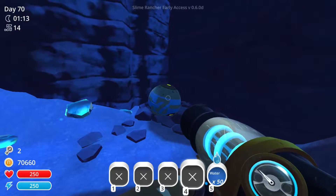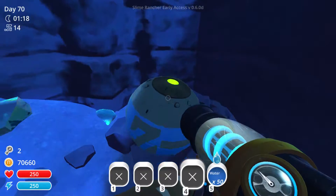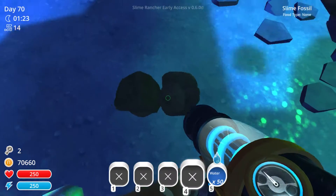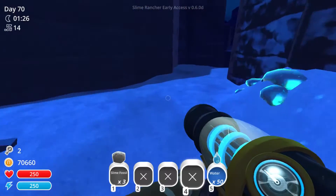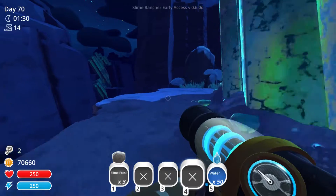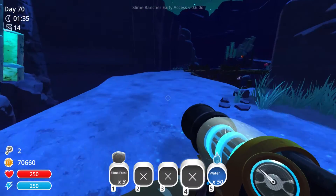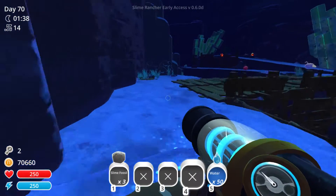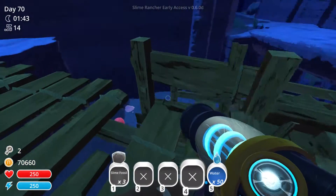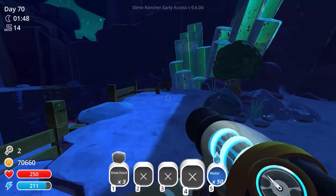Hey everybody, decided to do some exploring in the Indigo Quarry because there's some things I don't think I've found yet, like the home of the crystal slimes. I found slime fossils - that's cool. I'm exploring behind where the Gordo rad slime was. If you guys watched our Gordo fountain video - I think it was called Gordo Fountain - yeah, Gordo Fountain.